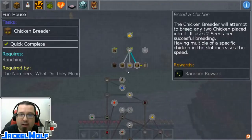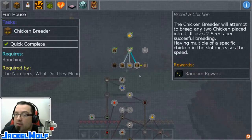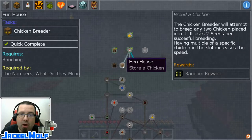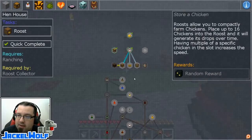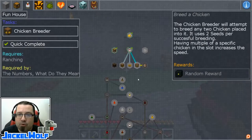For this episode, we're going to continue on with the chickens and get us some breeding apparati. Sky Factory 3 had the breeding pens, and Stoneblock 2 has them as well, but the quests in Stoneblock 2 focus on the items from the roost rather than the nesting pen. So we're going to go after the hen house quest, the egg bed quest, and the fun house quest.